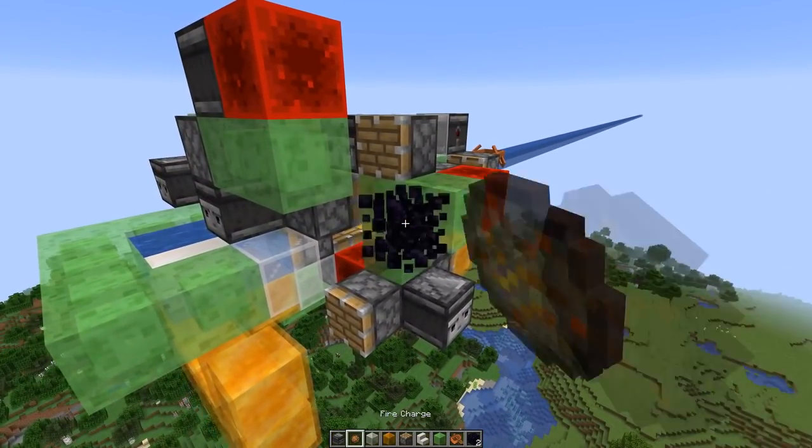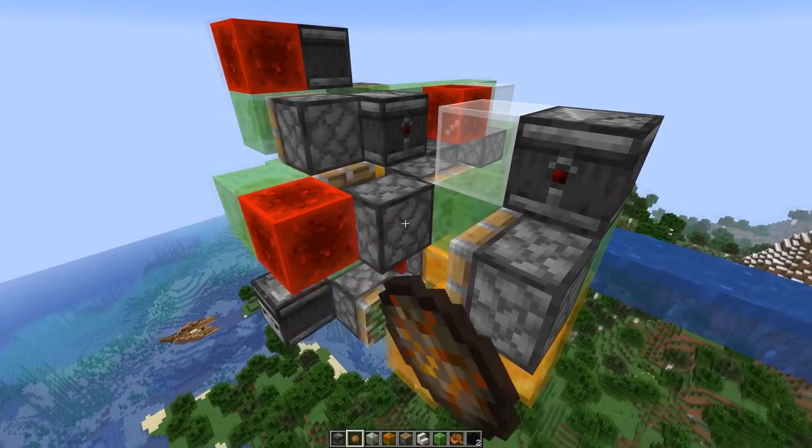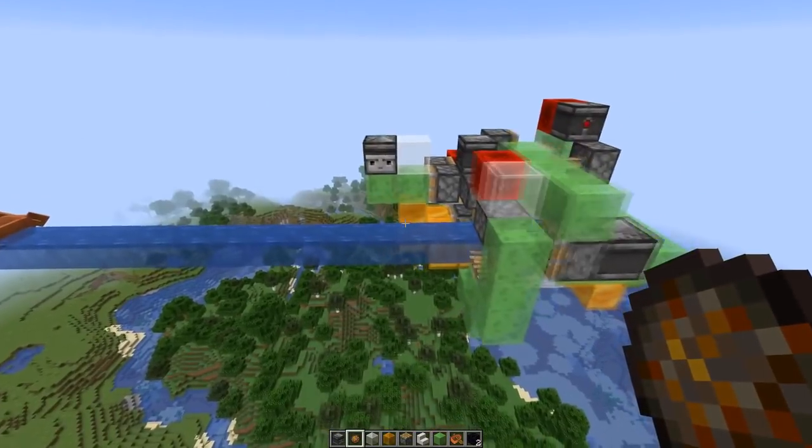I just need to remove the obsidian here and then update the spotted piston fire charge, and voila we expand the water channel.